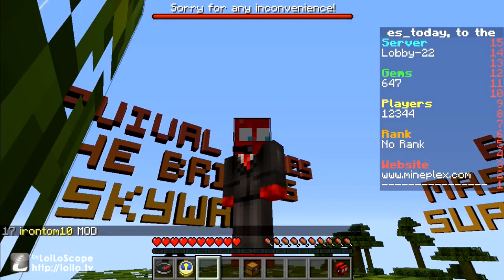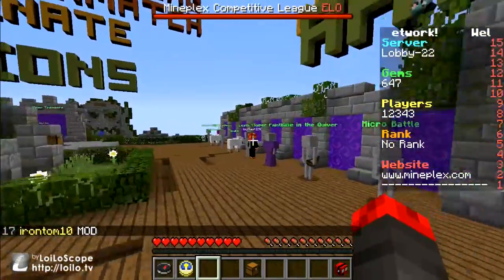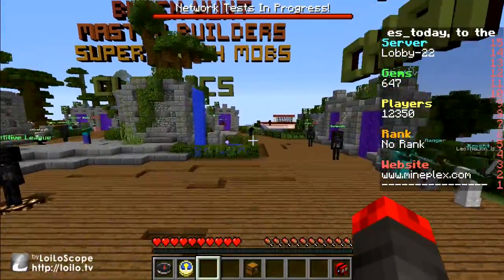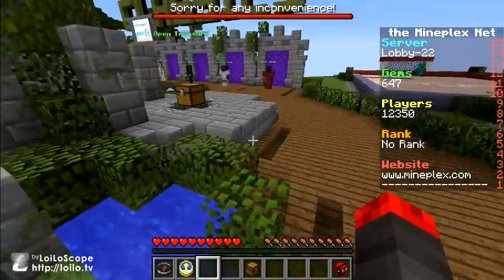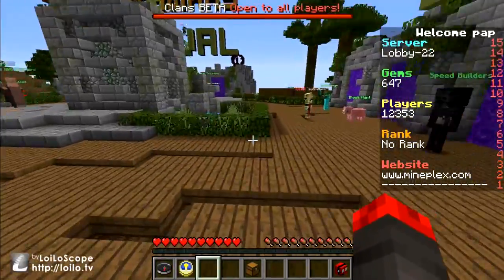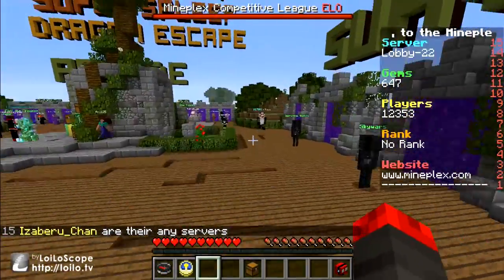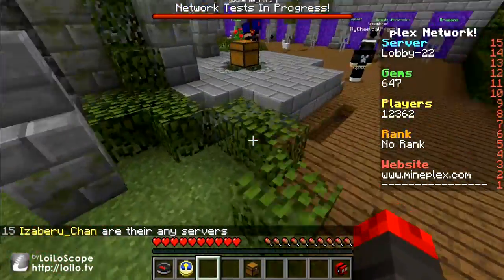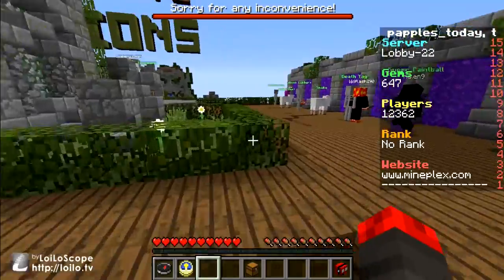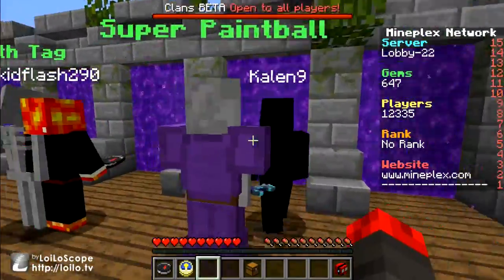I have played on it before and there are some games that I'm good at and some games that I'm not. How this server works is you have minigames — games that they made up — and then you've got the originals like survival games and stuff like that. It has a lot more choices than the previous server, which I do like, but their server has some glitches which is not good. My favorite game is Super Paintball so we're going to be playing that today.